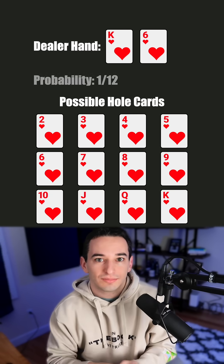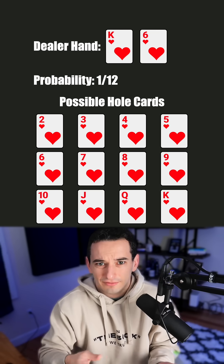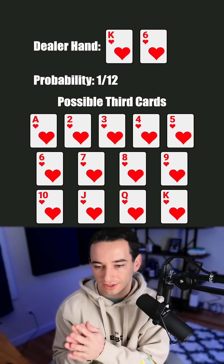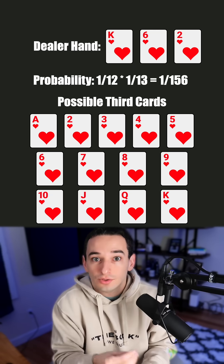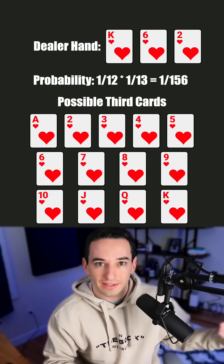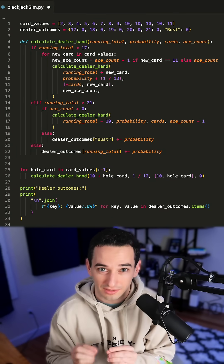But what if they have a 6 in the hole? Well, this gives them a 1 in 12 chance of starting with 16, but then they would have to draw another card which could be ace through king. So for example, there's a 1 in 13 chance of drawing a 2 for 18, and the overall chance of following this whole path is 1/12 times 1/13 — the probability of each draw multiplied by each other. There are a lot of these paths, so I wrote some code to follow all of them.